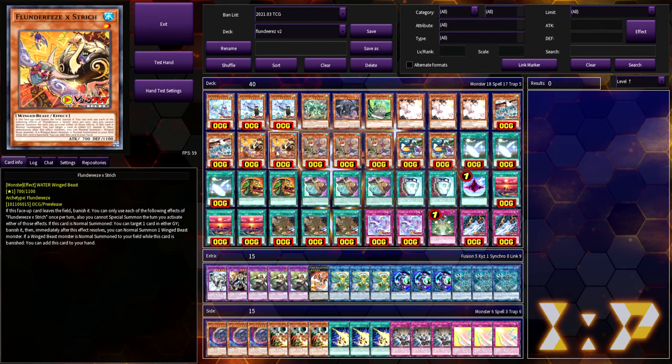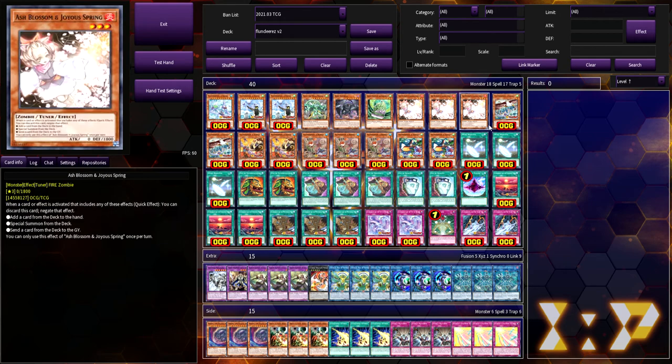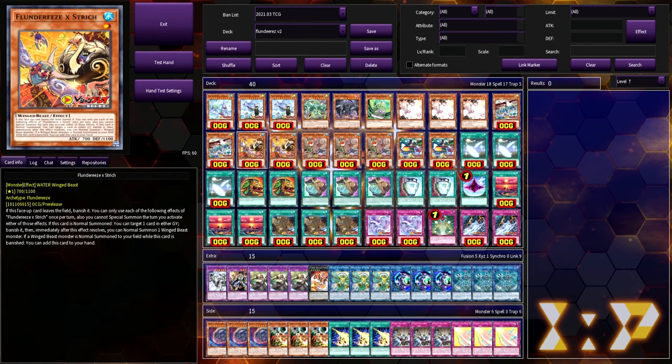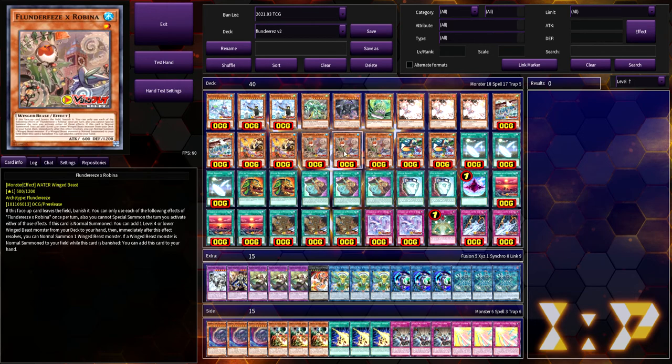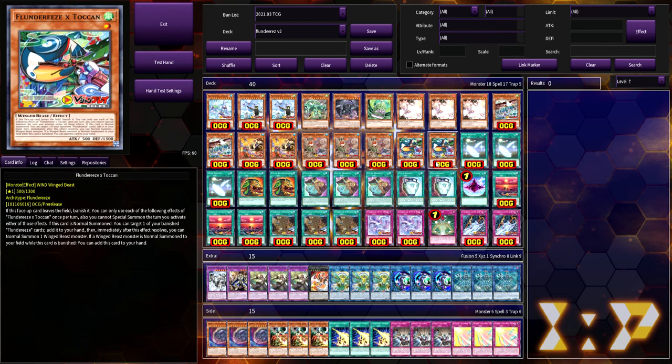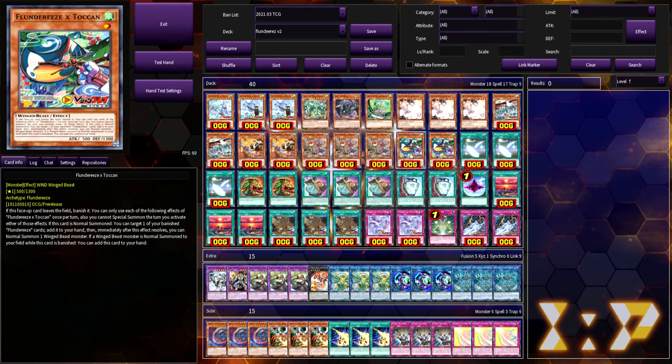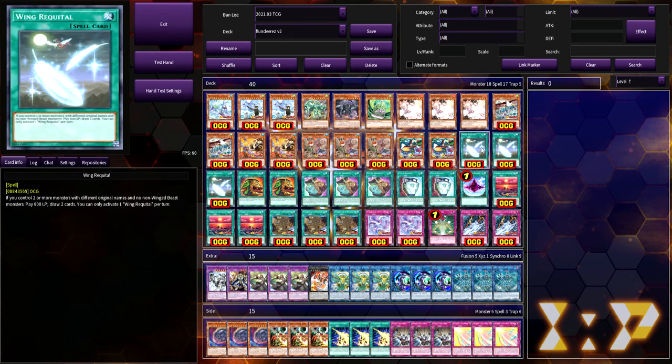We're playing three Ash Blossom, two Eaglin, two Strich, three Robina, and two Toucan. I go back and forth on some of these ratios. Some people only play one Strich, which I understand since it's not one of the best. Robina is basically the Stratos of the deck. This ratio feels fine — there haven't been many times I've needed multiples in a duel, but having that search off Robina to continue normal summon combos really helps.